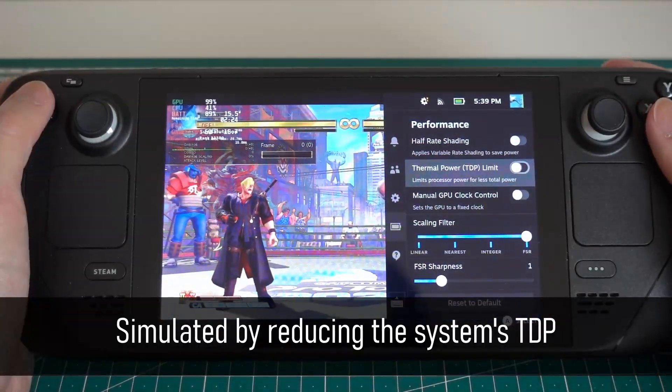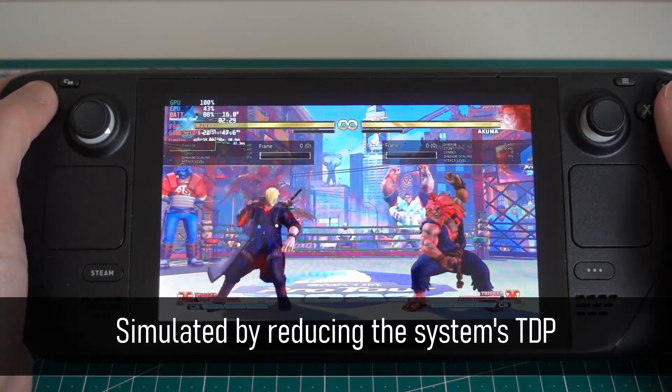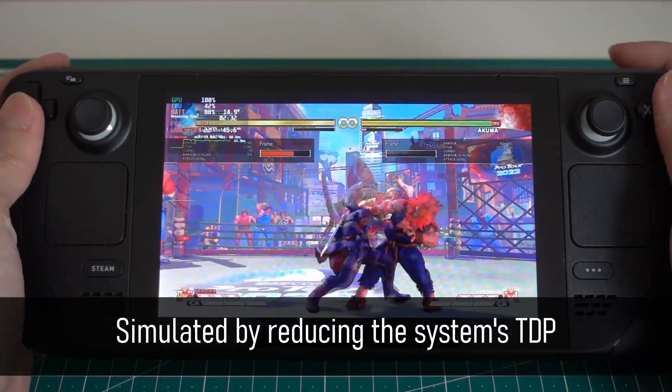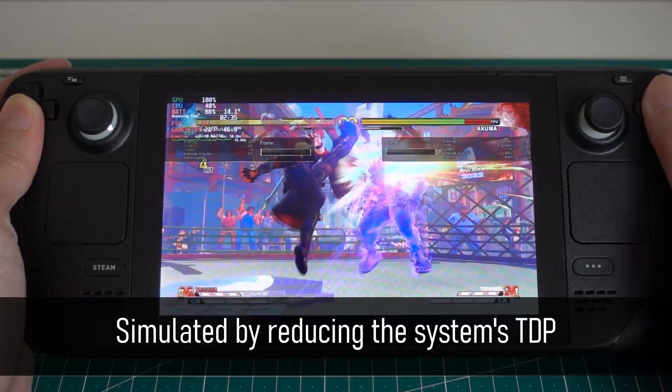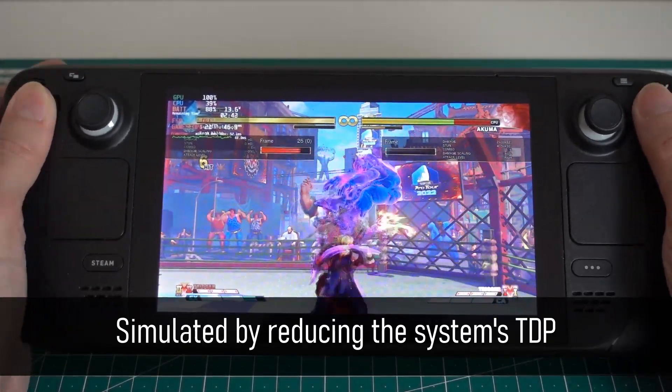If your system is incapable of running a particular fighting game at 60 frames per second, the game will just chug along in slow motion, rendering it unplayable. On the other hand, even if you have the latest RTX 4090 Ti Xtreme OC edition, the frame rate will still be kept at 60 FPS.